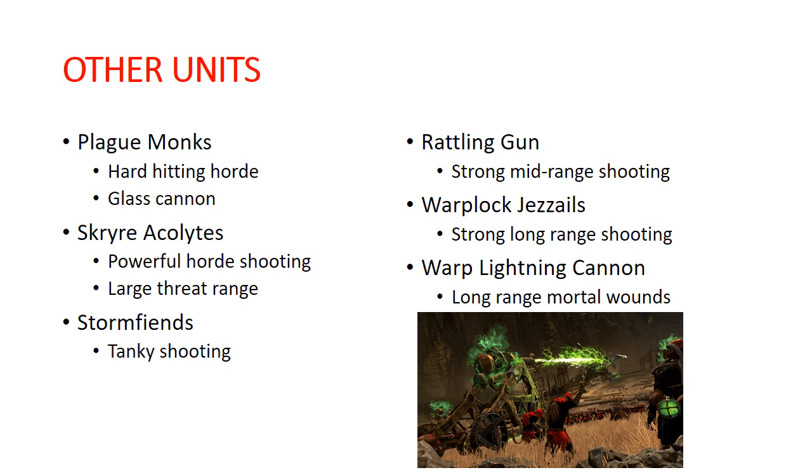Our last unit is the Warp Lightning Cannon. This is a really unique piece — it basically just does mortal wounds at a 24-inch range, and the number of mortal wounds it deals is randomly determined. There is no hit roll or wound roll, there's no save — it's just mortal wounds. If your opponent has some sort of ward save they could potentially prevent those mortal wounds, but in general it's just spewing damage across the board. If you power up the cannon and risk doing damage to itself, it can do up to 12 mortal wounds to one target in one shooting phase. Very powerful, really good.